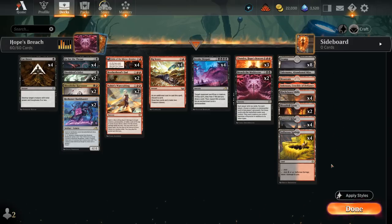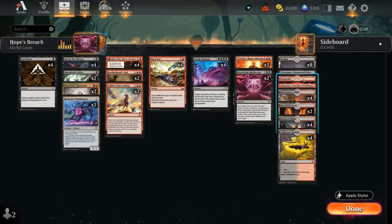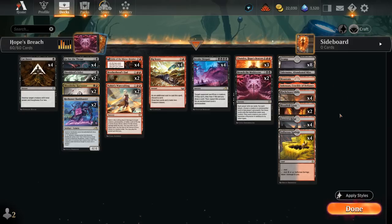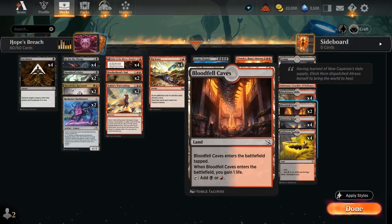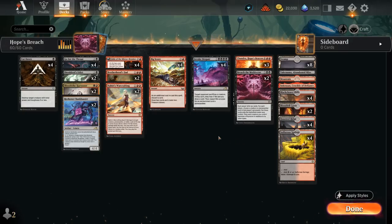Our mana base has 25 lands total since we don't want to miss any land drops, and we can always discard excess lands with Big Score, Fable, or blood tokens. We can't afford too many mountains because we need quadruple black for Invoke Despair — just one mountain, plus Crucible as an extra utility land. Abandoned Mire is also a way to get back Chandra from the graveyard. Eight Swamps, a ton of red-black dual lands including Haunted Ridge and Cliffs, plus two copies of Bloodfell Caves for life gain against aggressive decks. Now let's jump into some games and see how the deck does.